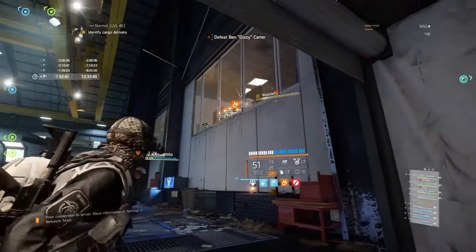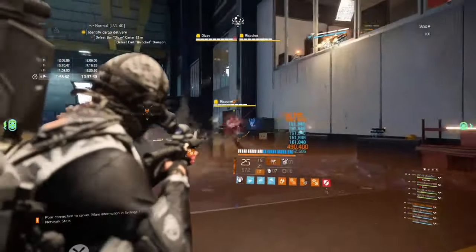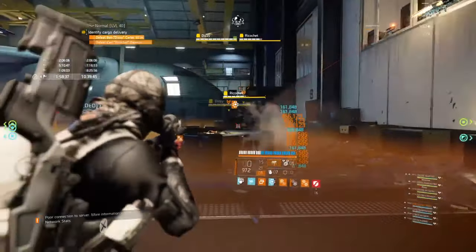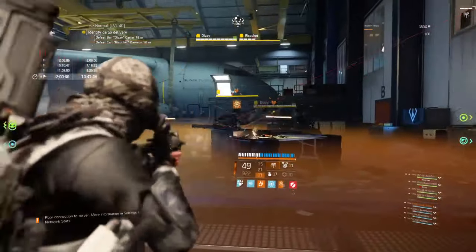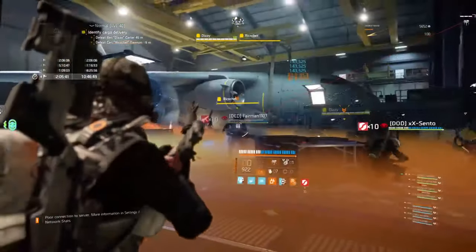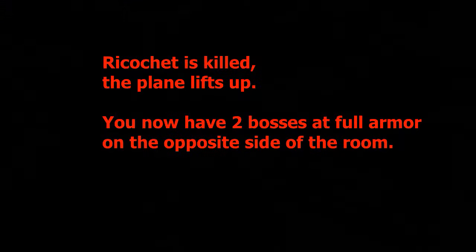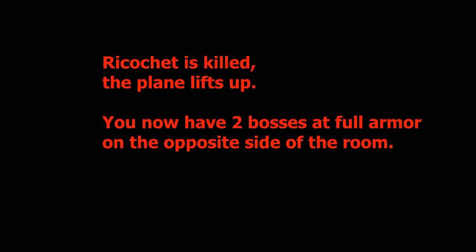There's going to be seven people stacked up on this side. The intent is just to kill the first boss really easy — people say 'we'll kill him, get him out of the way, and then we only have two bosses.' Ricochet is going to die here because he's in the orange gas. This is basically what a seven-and-one looks like — they kill the first boss and then the plane lifts up. Ricochet is dead, but you have two bosses at full armor on the opposite side.